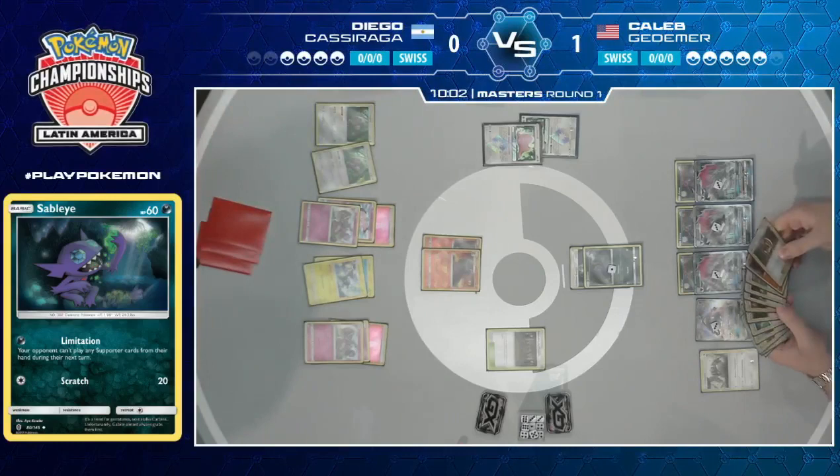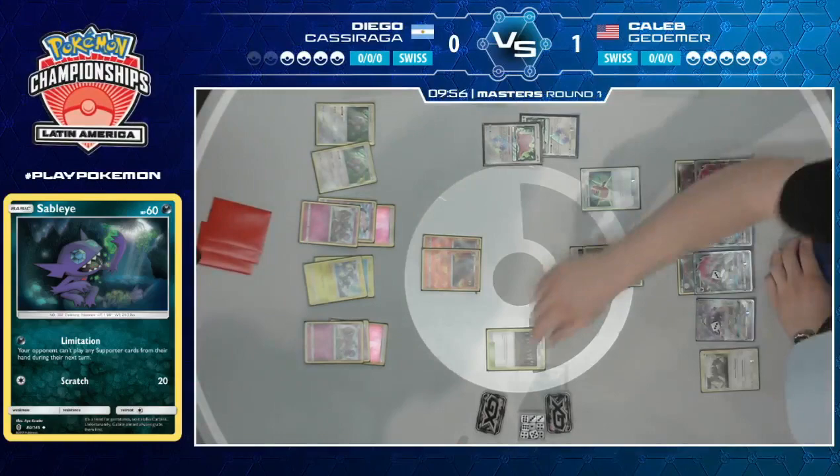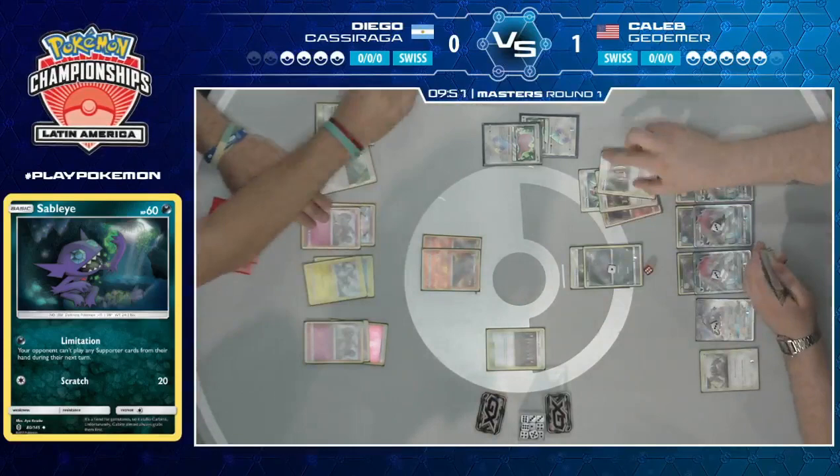We were talking about how Caleb needs to be careful not to deck out — now Diego can almost find himself in the same situation. There's a Crushing Hammer — is that heads? It is! That is huge. And Plumeria as well — oh my goodness, two energies just like that gone. This makes the situation even worse because even if Diego has more energy left, he's going to need to Sprint to find them. Then Sprint to find them means he can discard cards he actually needs like the Guzma he drew.